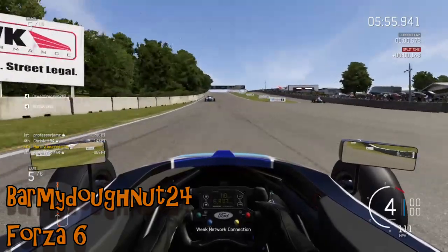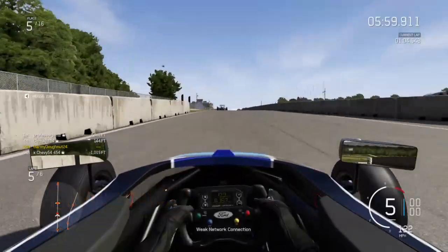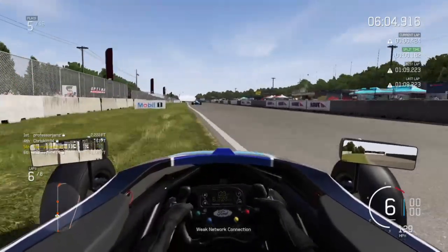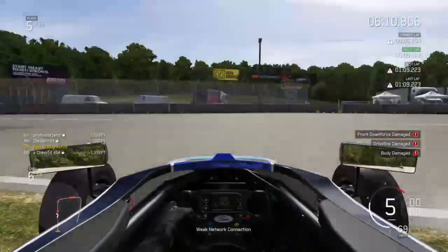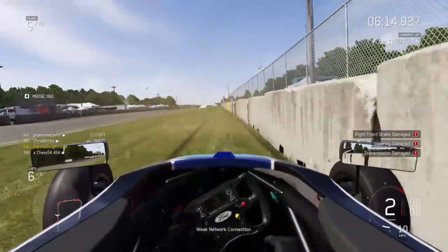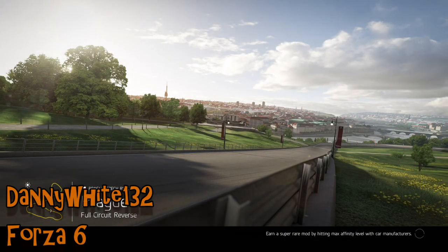Barmy Donut 24 is on Forza 6 racing the Formula Ford at Road America. He goes up on the grass but recovers; the vehicle ahead, however, does a similar thing, clips a sign, and that causes all sorts of issues. The signs are vicious — that is a spectacular crash from hitting a sign.